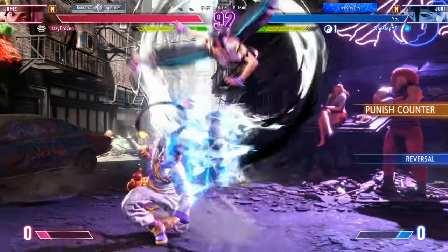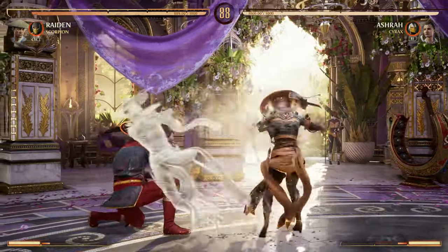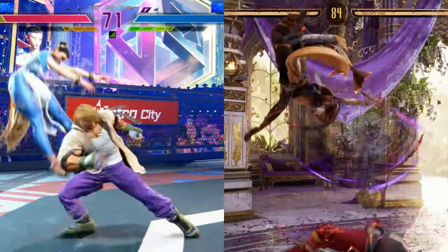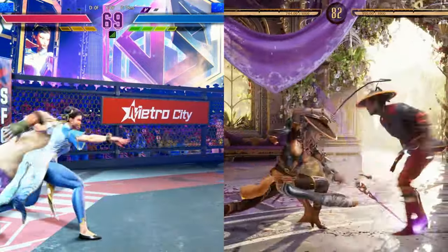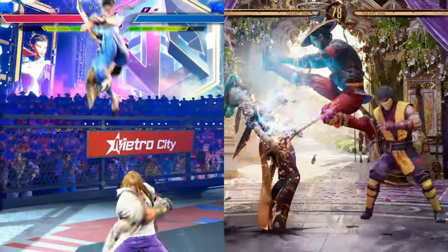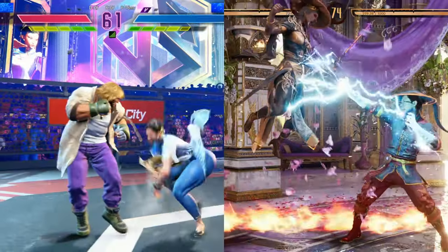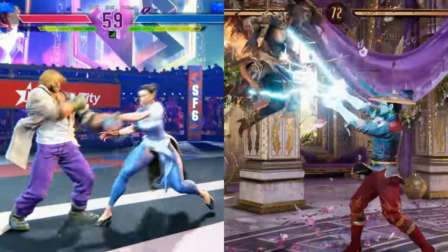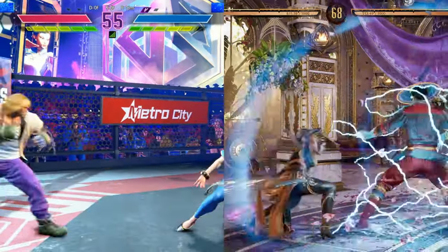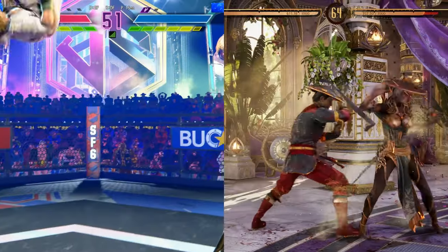Two of the biggest names in fighting games — Street Fighter and Mortal Kombat — both got a sequel in 2023, and both had a massive impact on the fighting game community. Both games decided to innovate and introduce new mechanics to their franchise, where some of the new implementations upset parts of the community and others made them very happy. But what are the major differences between Street Fighter 6 and Mortal Kombat 1 when it comes to gameplay, mechanics, accessibility, and the roster? Today we're going over all that and answering those questions, so let's get into it.